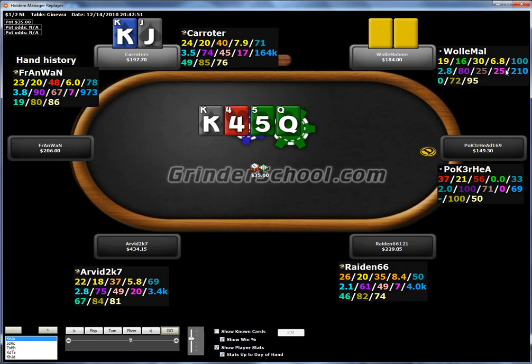The Queen on the turn also reduces his King-Queen combos, since I'd expect him to three-bet Ace-King and fold lesser kings. So it's not a bad card for us overall. We're going to bet here and expect to be easily above 50% equity against his calling range on the turn, which is the main criterion for a successful value bet. Then you also want to weigh whether check-folding or check-calling might be worse equity-wise.